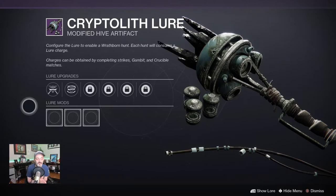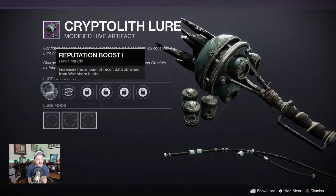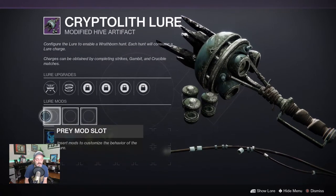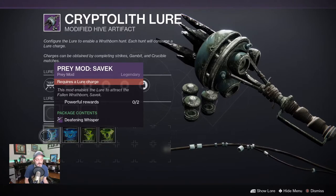So this is the cryptolith lure, the modified hive artifact. The lure upgrades here tie specifically in with your reputation that you're upgrading with the crow, and then the lure mods — so this is who we're actually trying to track down.